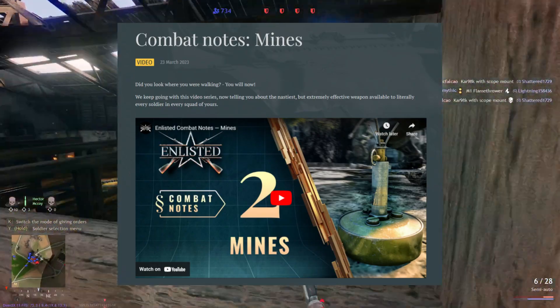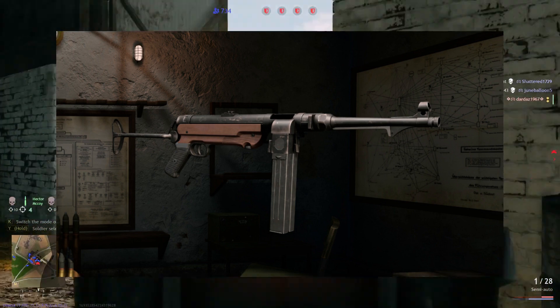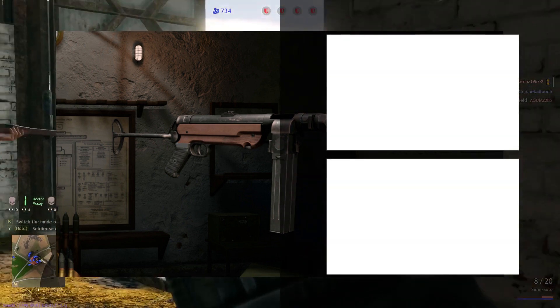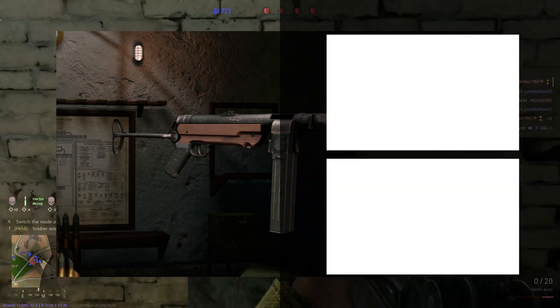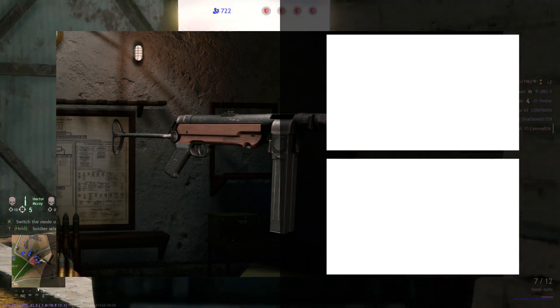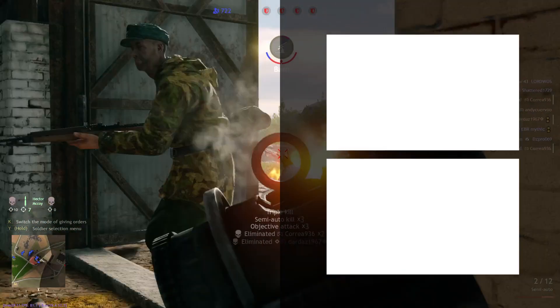The last thing for today is the temporary available MP41 squad. The MP40/1 is a submachine gun, similar to the Erma EMP, and it's available for gold purchase. That's it for Enlisted — don't forget to like, subscribe, join the Discord, and I'll see you in the next one.